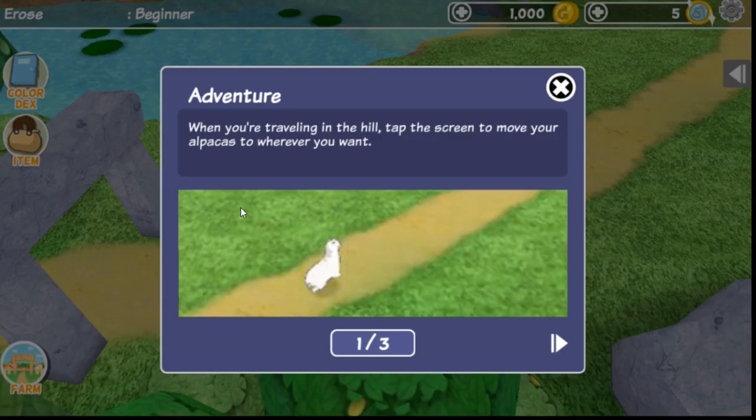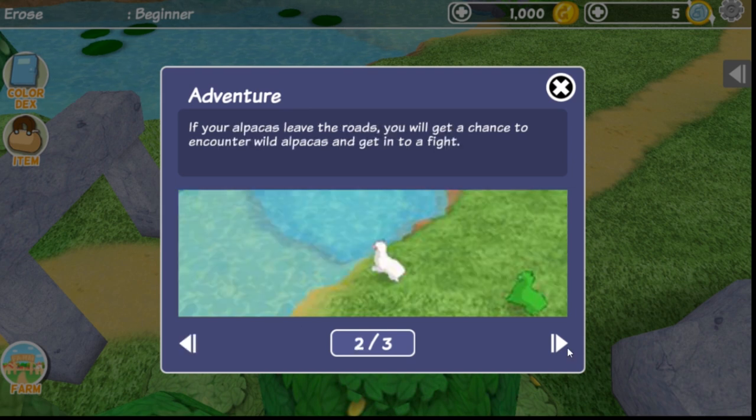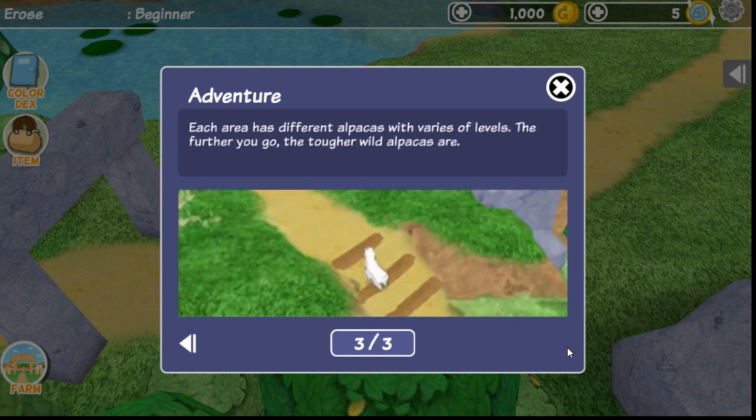When you're traveling in the hill, tap the screen and move your alpacas to wherever you want. If your alpacas leave the road, you will get a chance to encounter wild alpacas and get into a fight. Each area has different alpacas with a variety of levels — the further you go, the tougher the wild alpacas are.